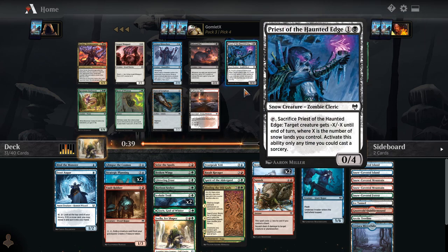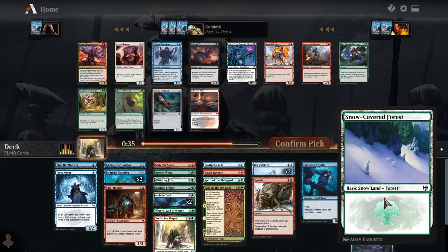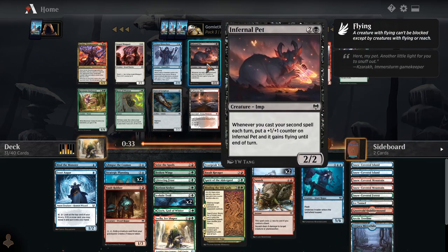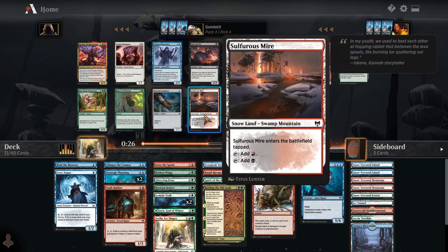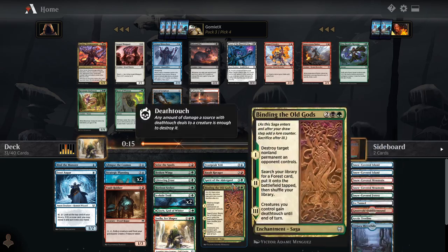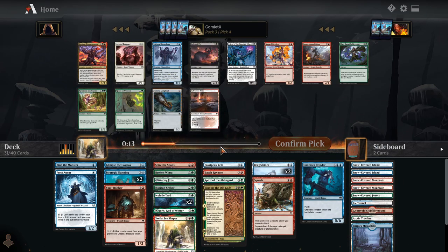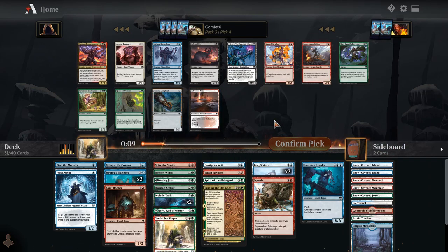Priest of the Haunted Edge — black is kind of hard for us to hit right now, but we have so many snow lands, so we're not playing this on turn 2 and blocking. But we can still use it as a removal spell. And maybe now we try to scoop up more black sources like Sulphurismire so we can play it on turn 2 more often. I guess the Lindworm is pretty good, and we do need some more ways to close out the game — right now we just have like double Bergstrider and a Spirit. Lindworm is pretty great at the top end of the curve. We've got enough snow lands now that I'm okay letting some of these pass by even if they don't wheel.